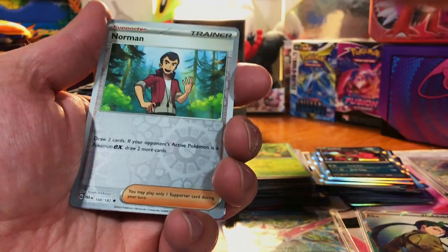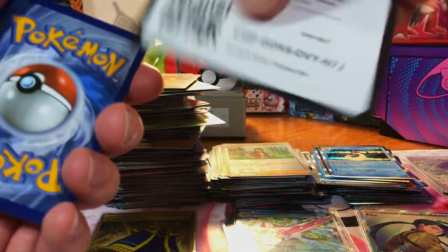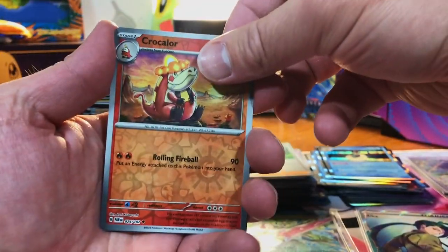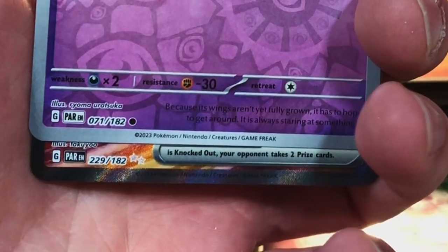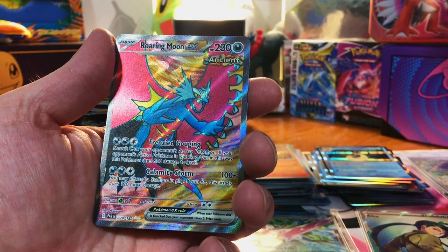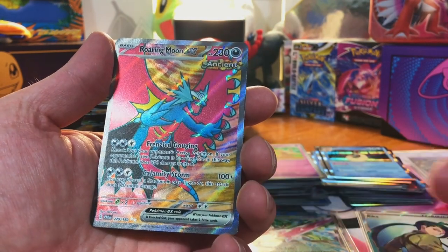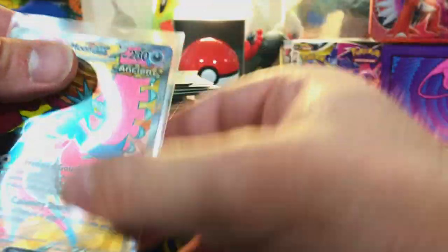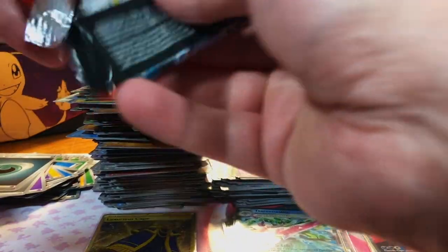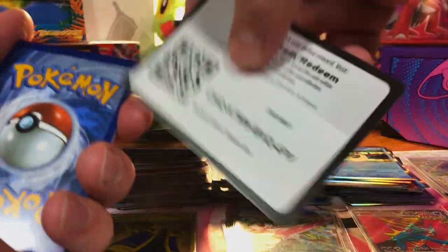We got a Veluza, a Norman, and a Milotic. We got a Krookodile, a Natu, and — oh, is that a special? Come on. It's the Full Art — Roaring Moon EX Full Art! We also got the regular Roaring Moon EX and the Full Art. Can we round it off with the special?